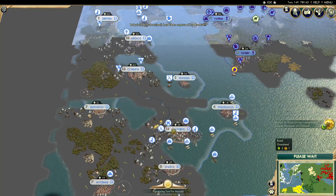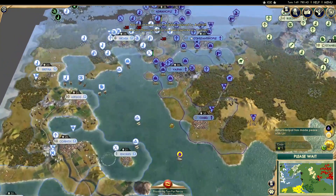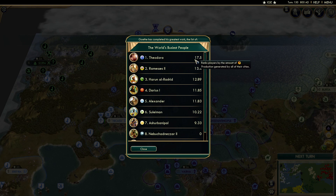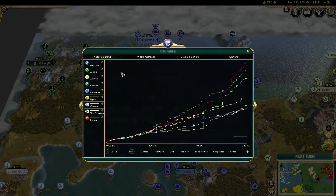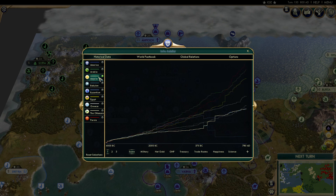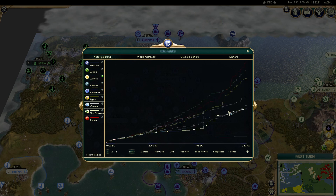Greece has declared war on Byzantium — we've seen both using more settlers recently, so this is at least exciting. World's busiest people: Byzantium. On turn 150 — Arabia was leading, they lost the lead to Persia and are coming back. Third place is Egypt climbing. Greece is fourth on score, then the Ottomans, Byzantium, and Assyria sort of joint at the bottom. Babylon is not doing too good.